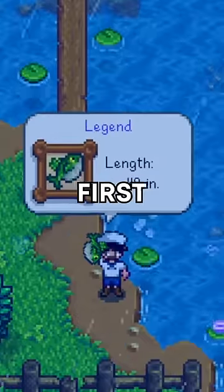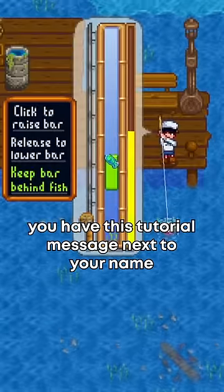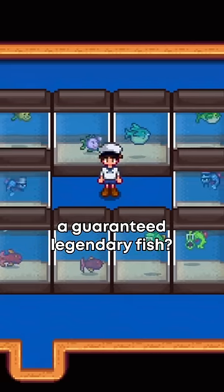Can you catch a legendary fish as your first fish in Stardew Valley? The first time you catch a fish, you have this tutorial message next to your name and you're guaranteed to catch the fish. So is it possible to use this to catch a guaranteed legendary fish?